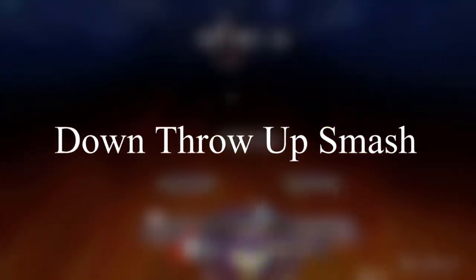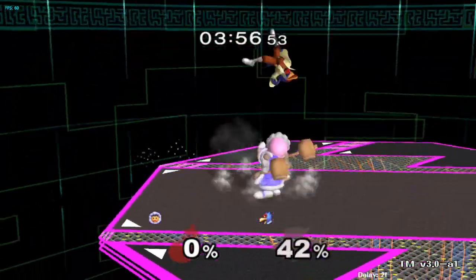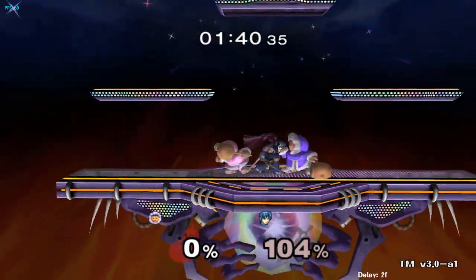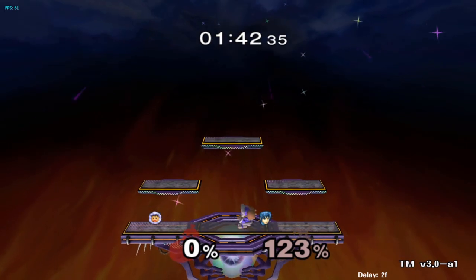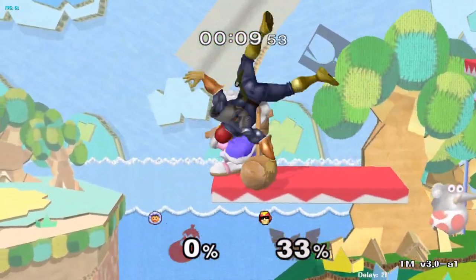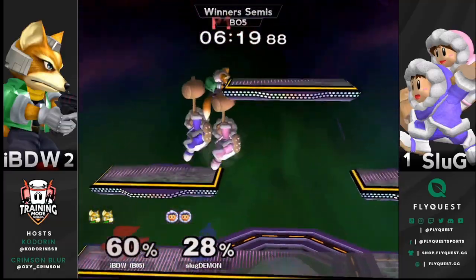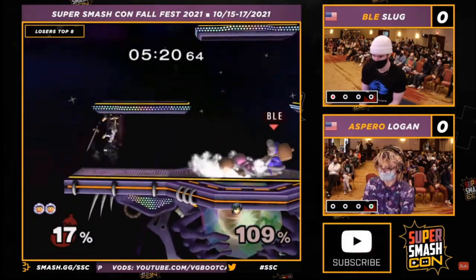Down throw up smash and follow-ups. Another staple of Ice Climbers' punish game, especially in the post-wobbling era, is down throw up smash. This combo is particularly strong versus Fox, Falco, and Captain Falcon, as you can get a re-grab after. If they DI to a platform, wave land on the platform and try to tech chase. Wavedash after the up smash to catch away DI.